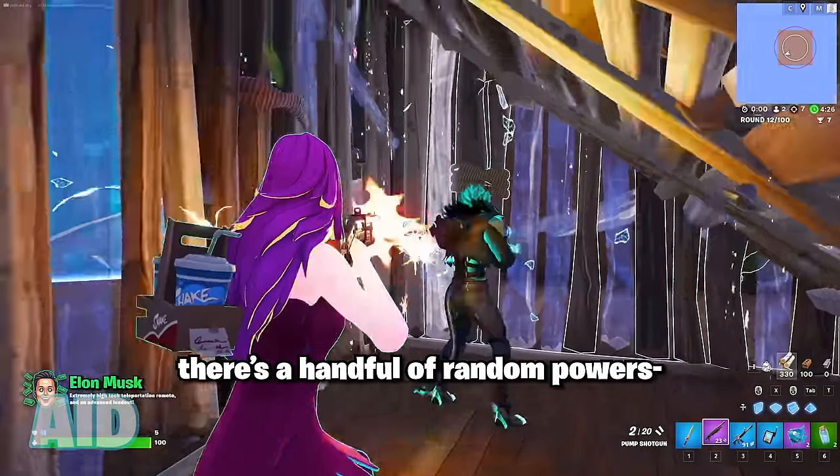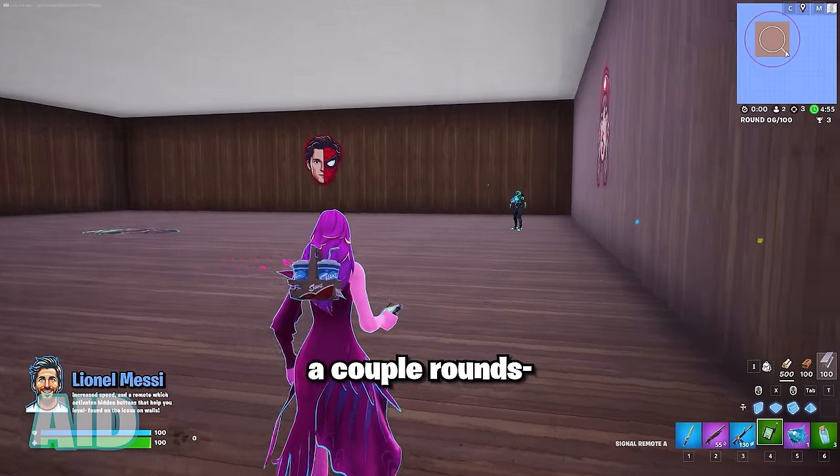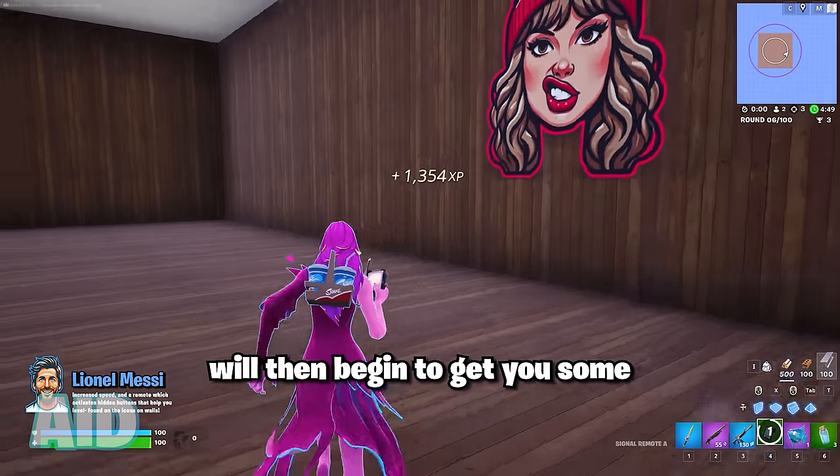Once you're in the game, there's a handful of random powers, but you want to wait until you get the lean ol messy one. This might take a couple rounds. Once you have the power, activate the remote in your inventory, which will then begin to get you some AFK XP.